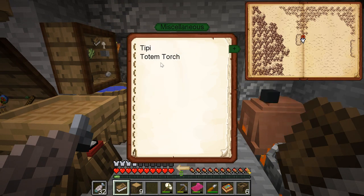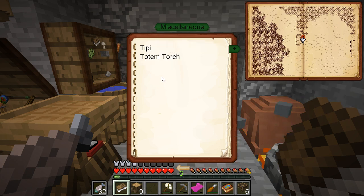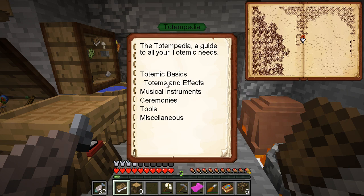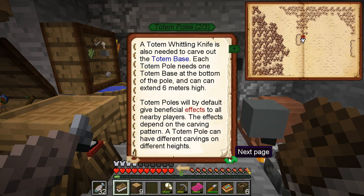Oh wait - fast miscellaneous torch. I wonder if it's better than the little crappy torches I got. Totemic basics. Totem poles. Create the knife, grab a ton about any kind of wood logs. The knife carves out different totem poles which lead to different effects. Six. So I can get six. I'm curious if it's six more blocks not including the base or including it.